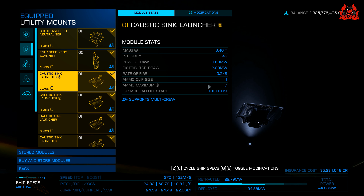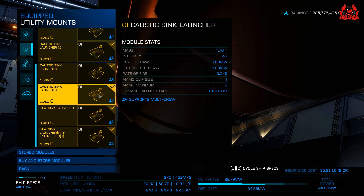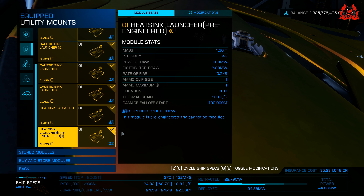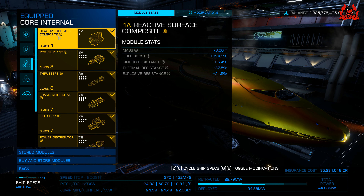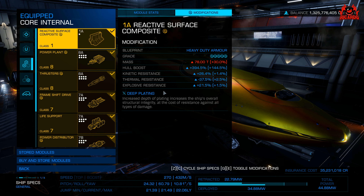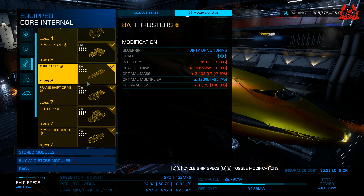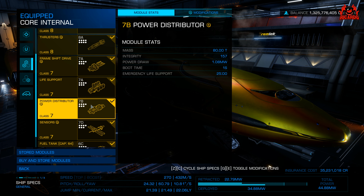On to the utility mounts: I've got a shutdown field neutraliser — you only need one, and I've recently just learned how to do it successfully. Got my anti-xeno scanner, though I didn't use that once to be perfectly honest. My caustic sink launcher for any caustic guff and caustic damage the Orthrus throws at me — I've got it tricked out with the maximum ammo of 7 as opposed to the standard 5, and I've got a couple of caustic sink launchers just in case. I've got a heat sink launcher standard and a heat sink launcher pre-engineered with additional capacity.